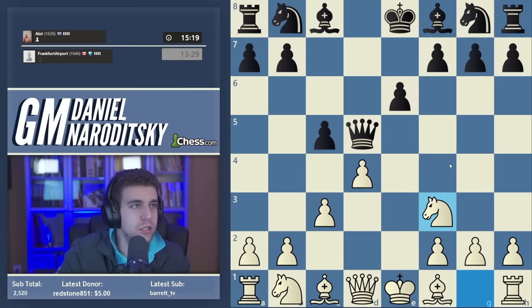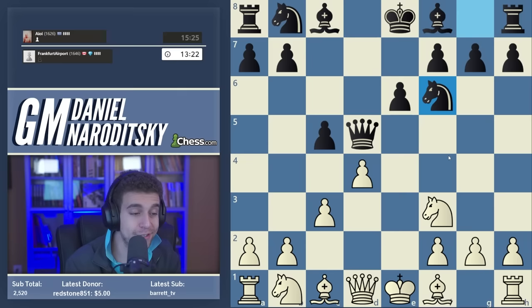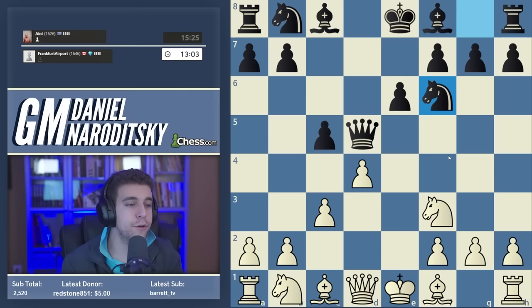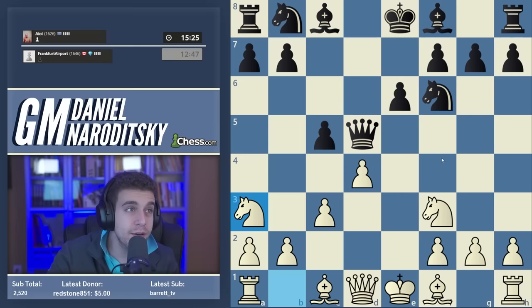Next we develop our knight to f3, and black plays knight f6. I love facing this line because my recommended move is rather dangerous. This is a move that can yield a quick victory if black is not precise — but you shouldn't play it only hoping for a quick win. It's one of those rare lines where it's both incredibly dangerous and, even if black plays the best moves, you are still fighting seriously for an advantage.